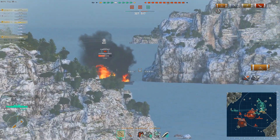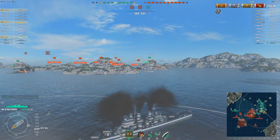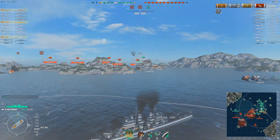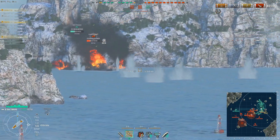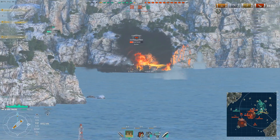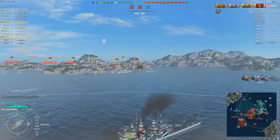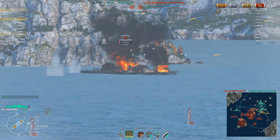The volley of HE gets a pair of fires, and he's sticking with it. You kind of expect those to go out. He held his fire maybe a little longer than he needed to, hoping the fires would get put out. When they're not, it's straight to AP, because now it's time to start putting on some damage. 6,000 damage — one more volley like that and this Scharnhorst is dead.